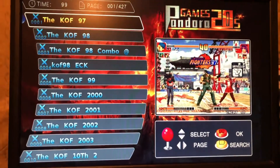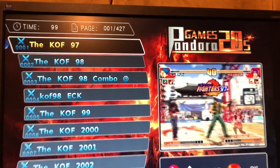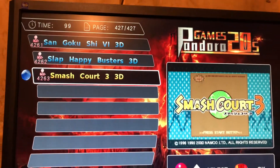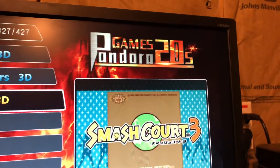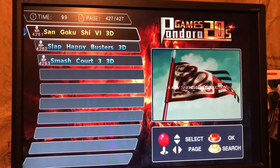I'm not going to expect much there. When I go down to the bottom — you can see there are 427 pages — if you go down to the bottom, this is where the 3D games are, and it is the Pandora 20s. I'm just going to go up and check these out. This is my first time seeing this.